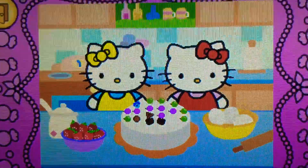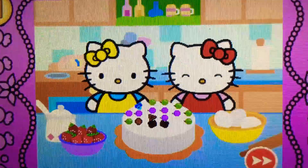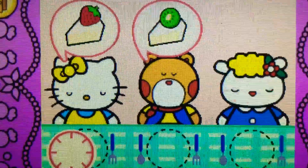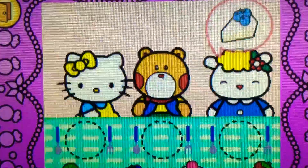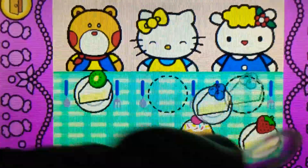Look! Hello Kitty's cake is beautiful. Come on! Hello Kitty wants to share cake with friends. Watch carefully. Remember what each guest wants. Before the time runs out, drag the correct food or drink to each character. Brilliant!